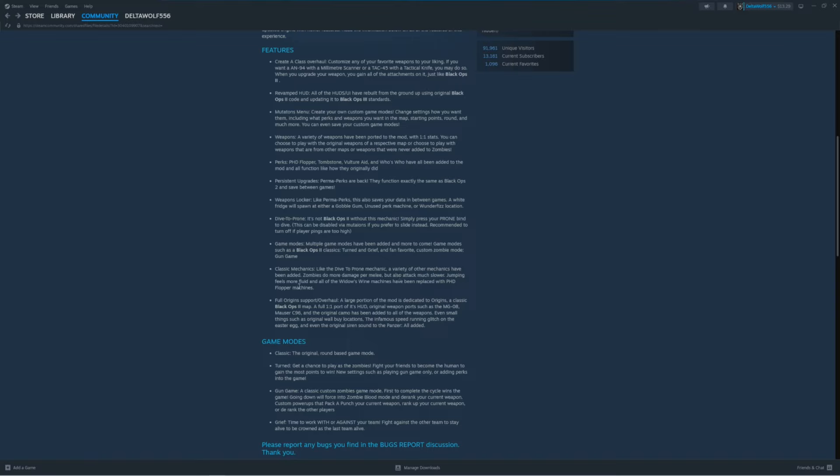Classic mechanics — zombies do more damage per melee but also attack much slower, which is good to know. Jumping feels more fluid and all of the Widow's Wine machines have been replaced with PhD Flopper machines. Full Origins support and overhaul — a large portion of this mod is dedicated to Origins. A full one-to-one port of its HUD, original weapon ports such as the MG08 and Mauser C96, and the original camo has been added to all weapons. Even small things like the original wall buy locations, the infamous speed-running glitch on the Easter egg, and the original siren sound for the Panzer.